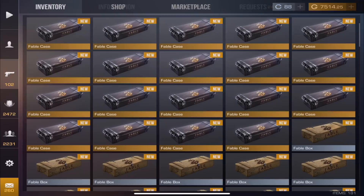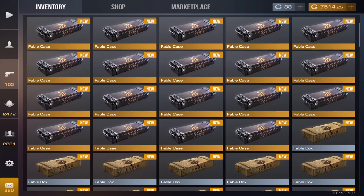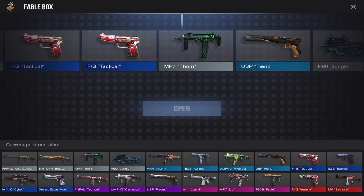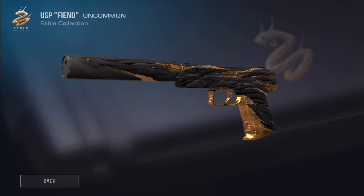Let's hop into the case opening — I'm going to open these as quickly as I can. Opening one Fable case first: we're getting Cyber, not the best start. Now opening five Fable boxes — there's a P90 Jungle skin I didn't check out. Oh, what is this? A Fiend for an uncommon? This is a nice looking USP skin. The lowest-tier skins in Standoff 2 still look really good.